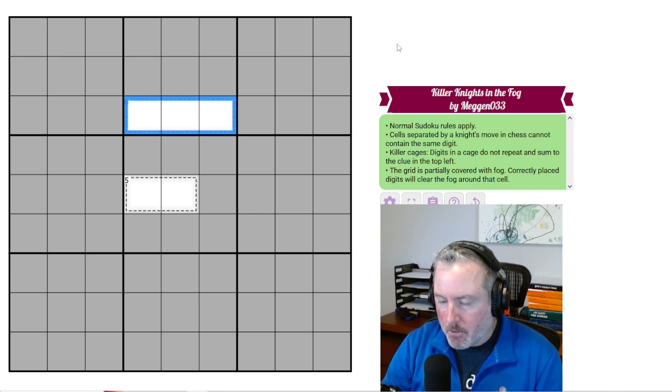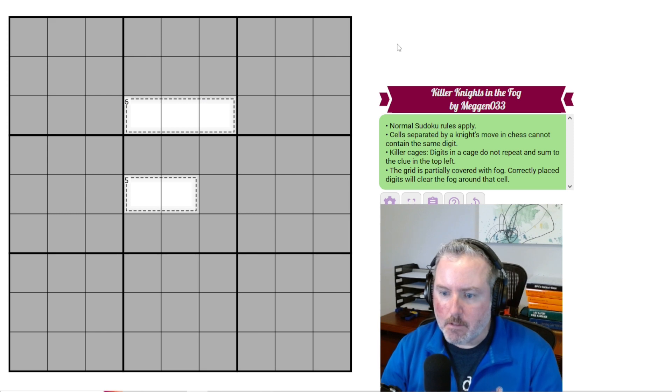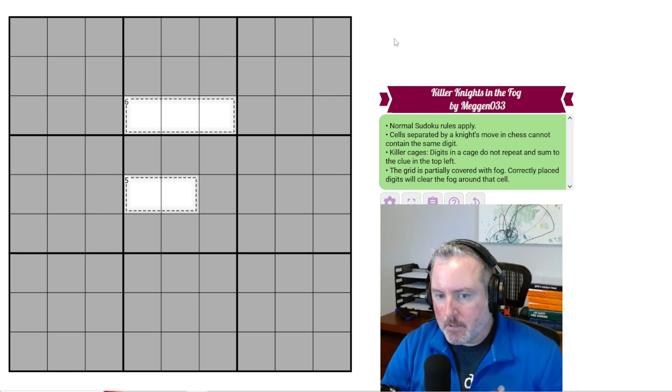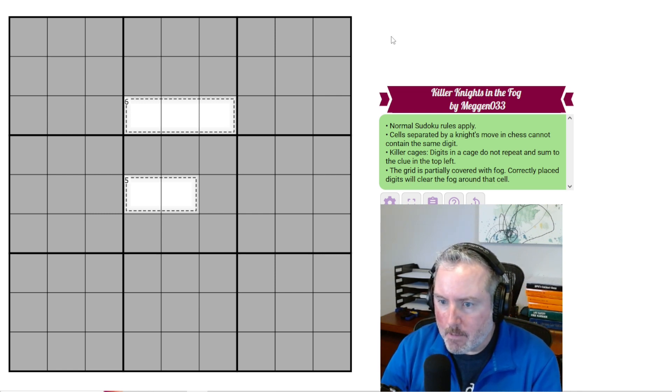And the grid is partially covered in fog. Correctly placed digits will clear the fog around that cell. Pretty simple rules — let's get into it and see what happens.